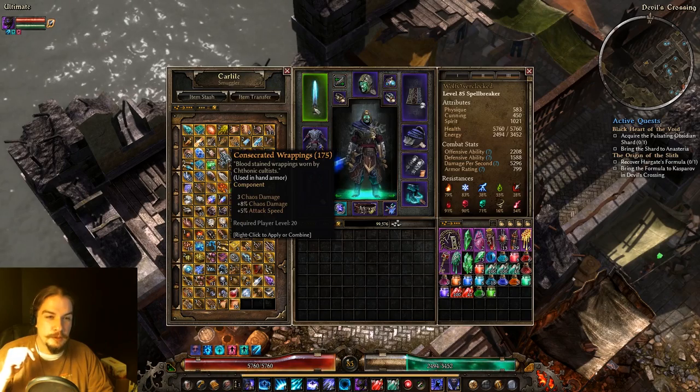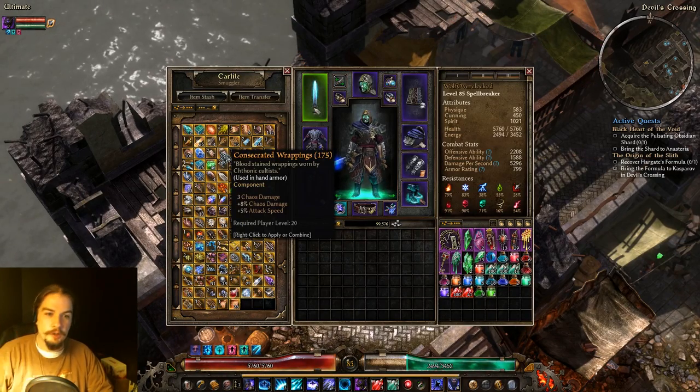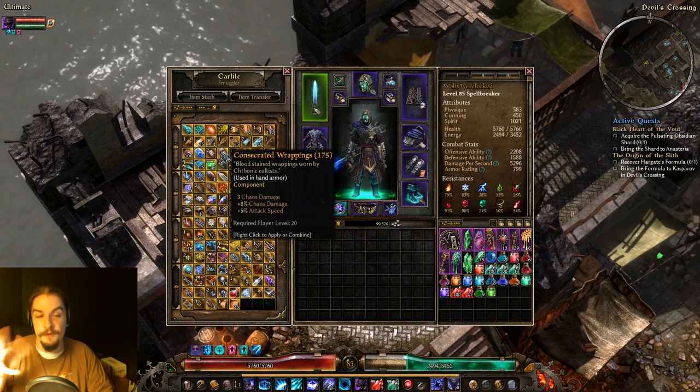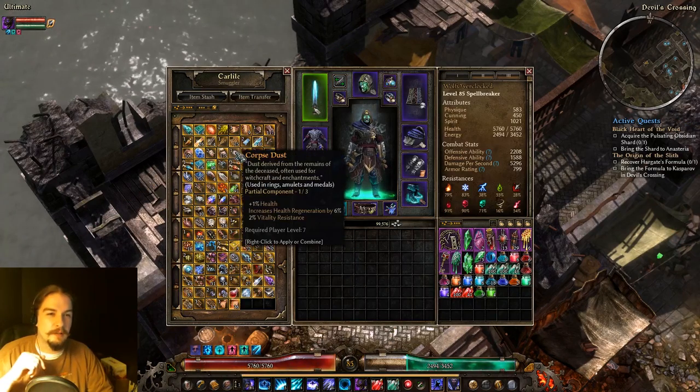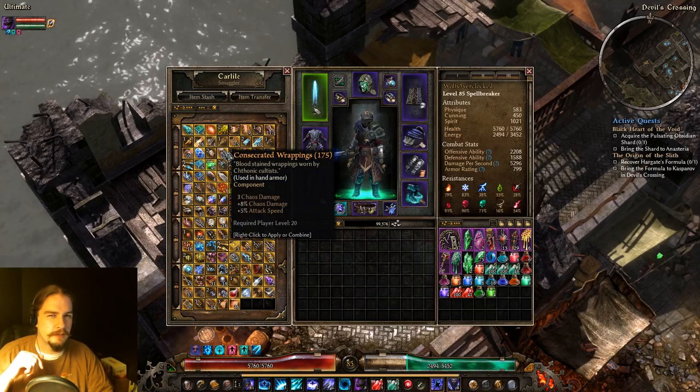Consecrated Wrappings are used in hand armor only. You get some Chaos Damage and Attack Speed. Good early on, especially if you're a Witchblade wanting bonus Attack Speed. Kind of falls off later on. It's actually used a lot in crafting as well.